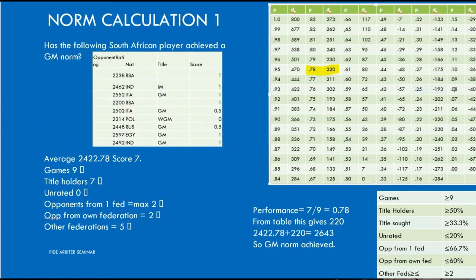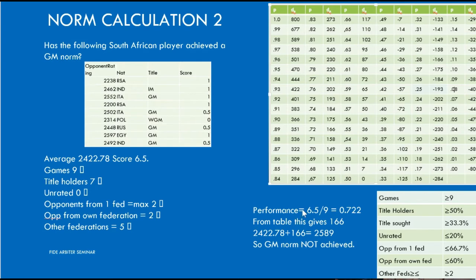Now, if we look at a very similar example where the player scored only 6.5 out of 9, not 7 out of 9 — the probability is 0.72, and looking at the table, 0.72 gives a rating bonus of 166. 166 plus the average opponent gives a rating performance of 2589, which is not above the 2600 requirement. So even though this player played 5 GMs in the tournament and scored 6.5 out of 9 — which I would think is a very strong performance — this is not enough for the GM norm.